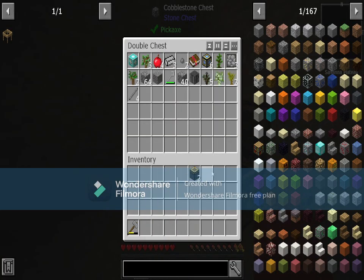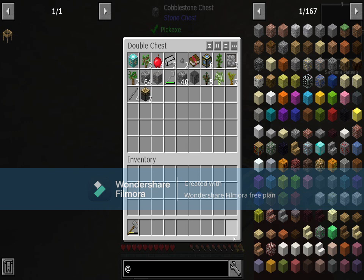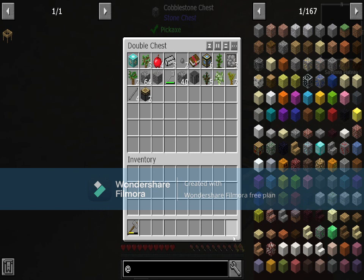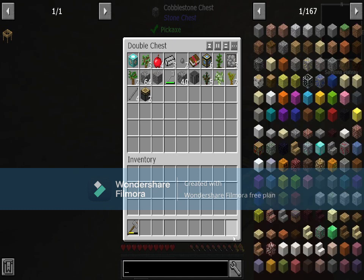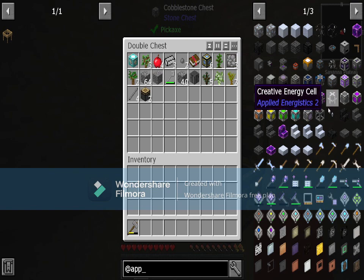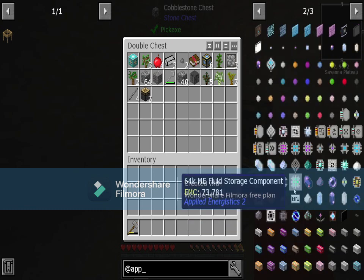Refined storage — no. What about simple storage network? It's not in this pack. So we're just going to have to go for AE2 — Applied Energistics 2. It's actually a really good mod; I just don't personally like it because it's hard to get into.